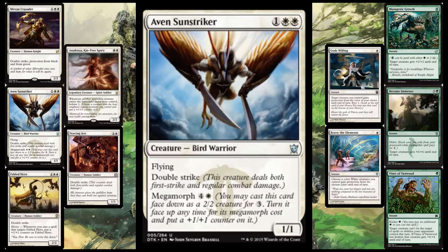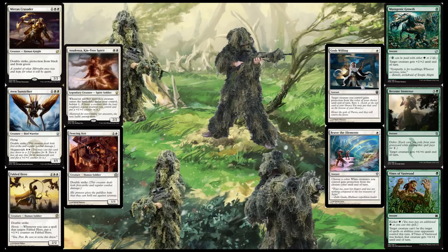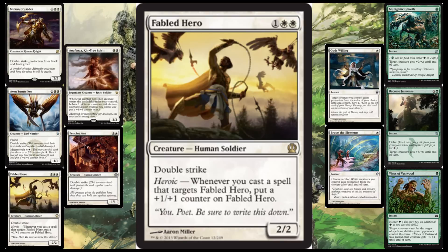Watch future sets for any type of white double striker that's better. The one upside is that I have it solely because this card is flying. If you use Become Immense on it once, you've got 14 damage in the air that they probably can't stop, and that is no joke. But let's move on to Fabled Hero — the absolute king of the deck.